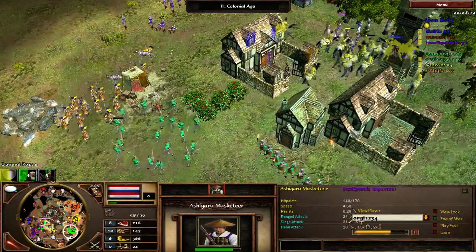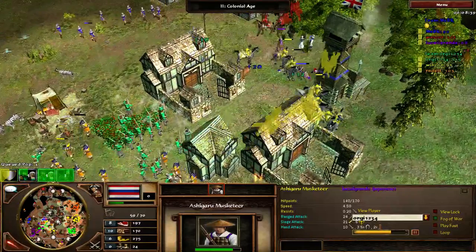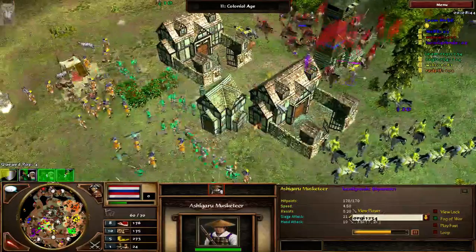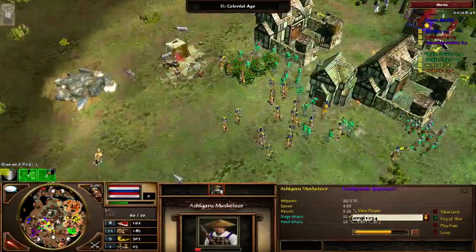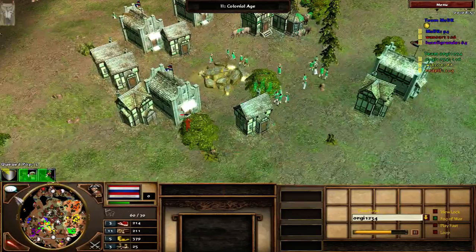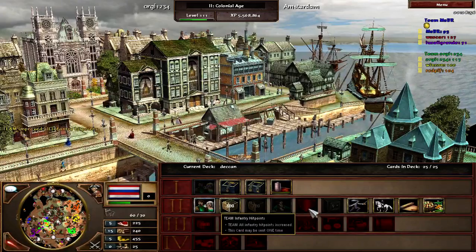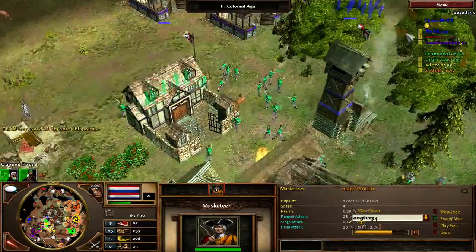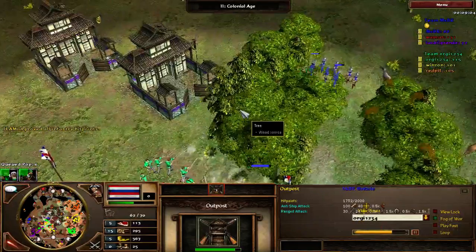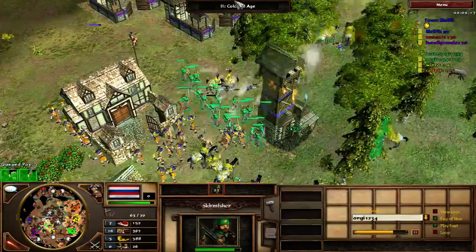The Ashigaru are pretty out of position and their mass is very low — he has like 10 Ashigaru vs 15 of my skirmishers, and the Ashigaru aren't even upgraded with any card. I am constantly making skirmishers and I am sending the skirmisher hit point card so that it benefits my teammate's musketeers as well, since it's a team infantry card. It's already a huge boost for both of us. We are doing some sieging with my pikemen and kiting with my skirmishers. They don't have many units.